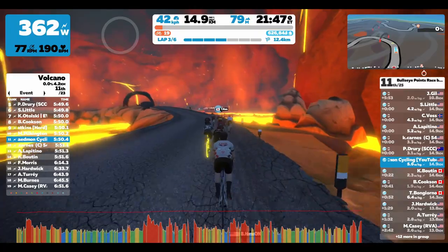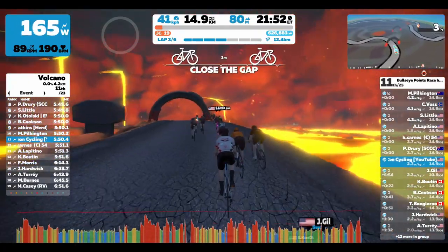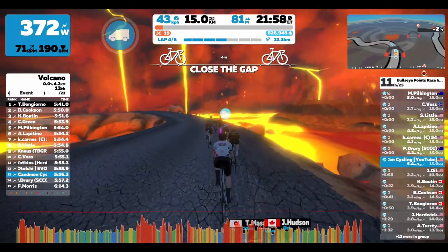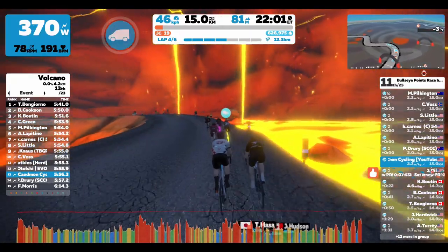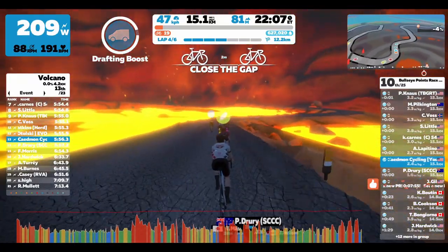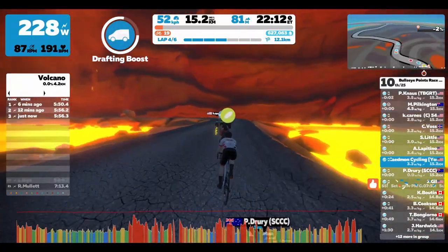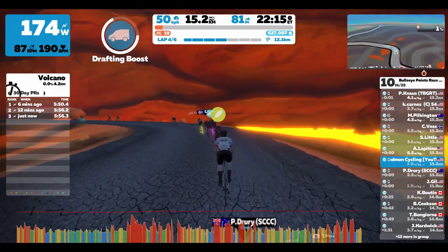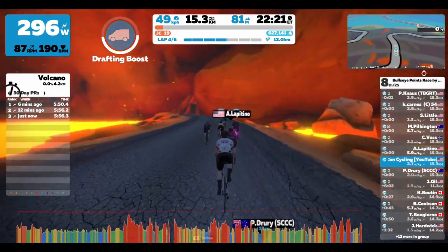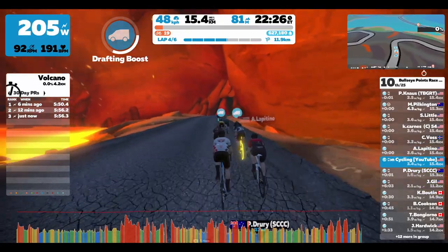We're still about halfway through the race. Points racing really strings out these groups — as people sprint for the lap banner each time around, you end up with a few people off the front, a bigger group in the middle, and then a few stragglers behind. Until this lap, I had generally been in the front or in that middle group. But this time around, I find myself off the back a little bit. I go ahead and use the drafting boost power-up I got crossing the line to try to catch on with the middle group.